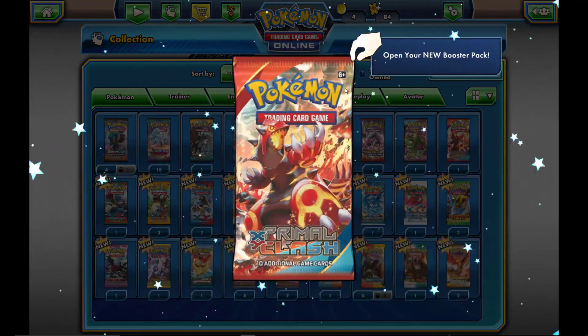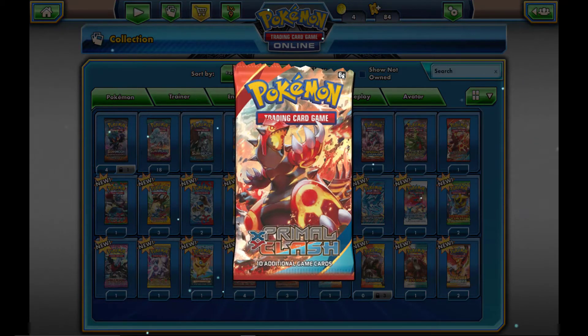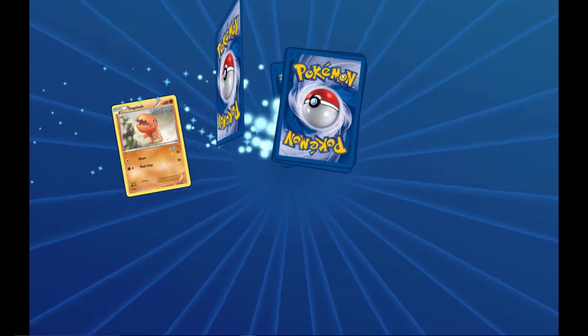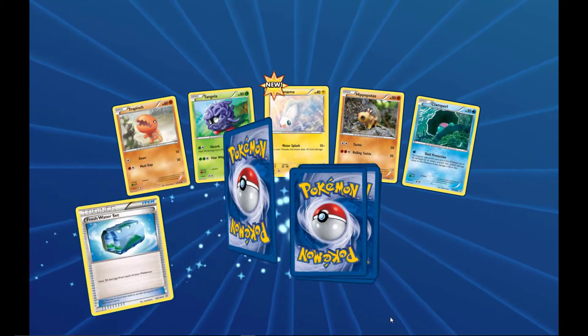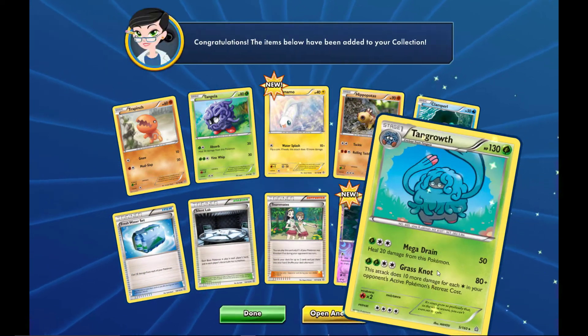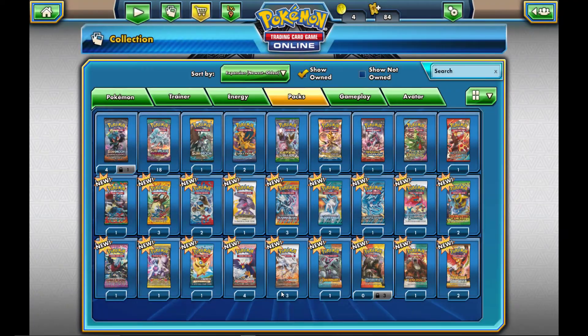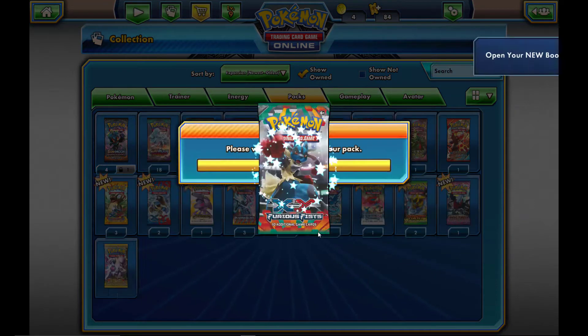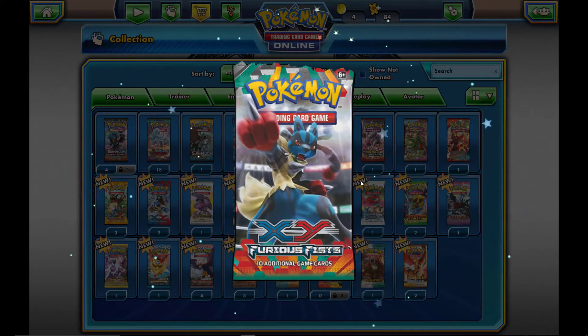Moving on to Primal Clash. I'm just getting over being very sick, so I apologize about my voice. Nevertheless, we're cracking these packs open. We get a Teammates, which is pretty nice, and a Tank Growth. Wow — no hits, guys.